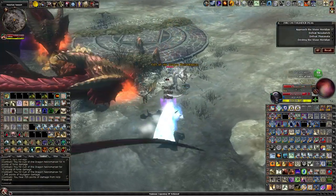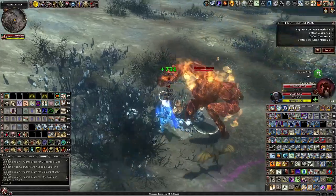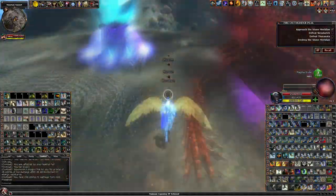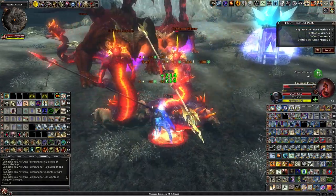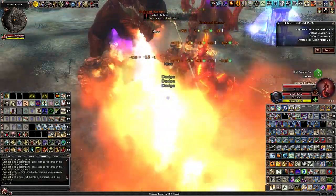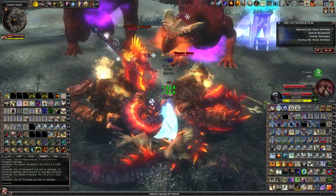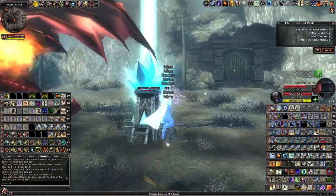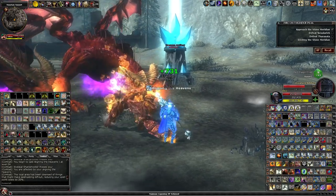We're going to ignore the dragons and try to kill as much of this trash as possible. We'll try to stand someplace kind of close to the meridian — we need to be able to target it. Now it's a waiting game. If I do succeed at this, I'm definitely going to have to make a solo walkthrough and guide for it. But I still have a lot to learn. Oh, I don't have enough spell points — let's make enough spell points like this, then go like that.